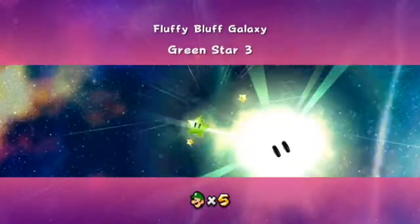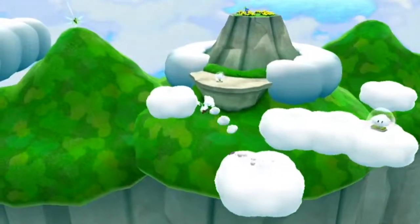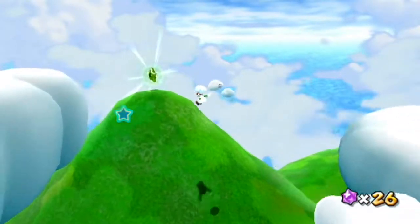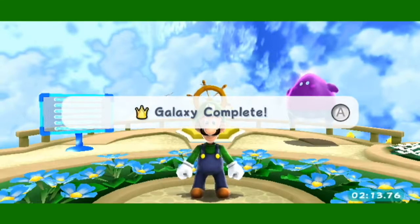Star number three. Do the whole level, but instead of talking to the chimp, head over to the left of where he is and you'll see the star. You're going to need to use some clouds to get there, but it's right there. Galaxy complete.